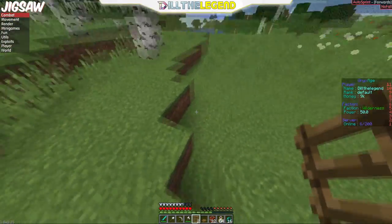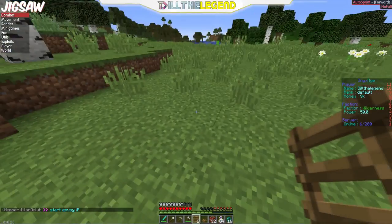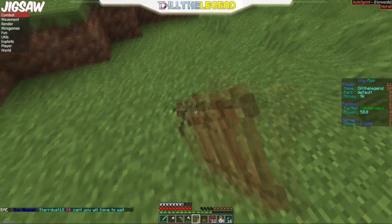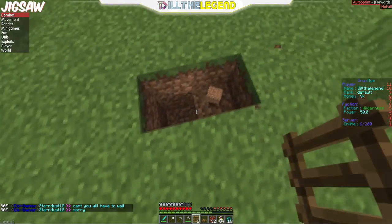I'm gonna go over how to do it without a hack client first — this is the longest way just because you have to gather resources. All you need is to chop down a tree or two for a trap door and a ladder. All you have to do is mine down two blocks and then next to it one block so it looks like a little step.